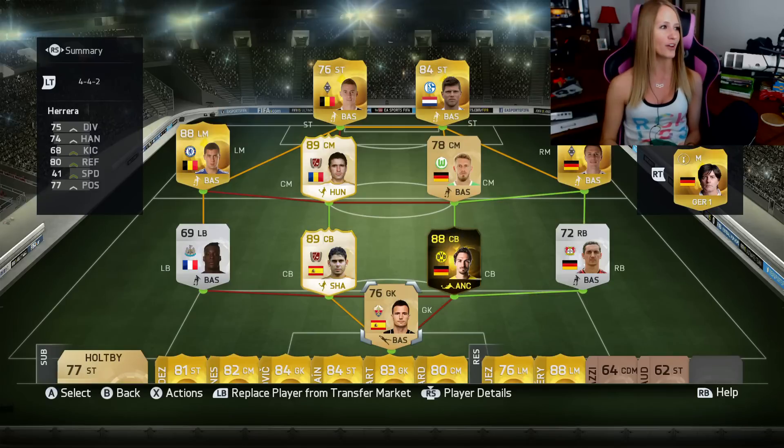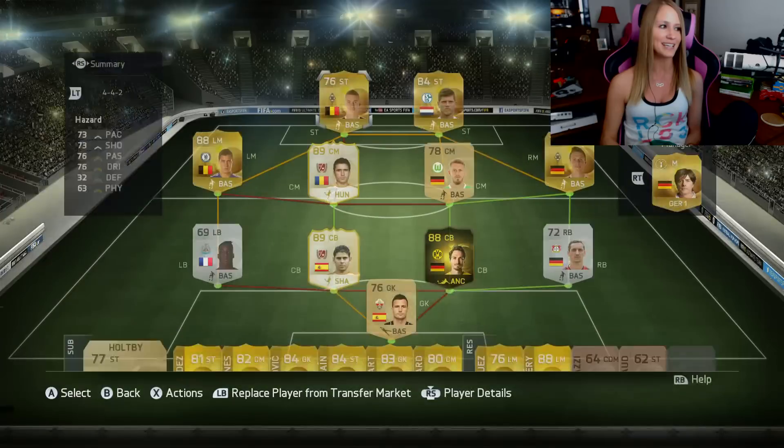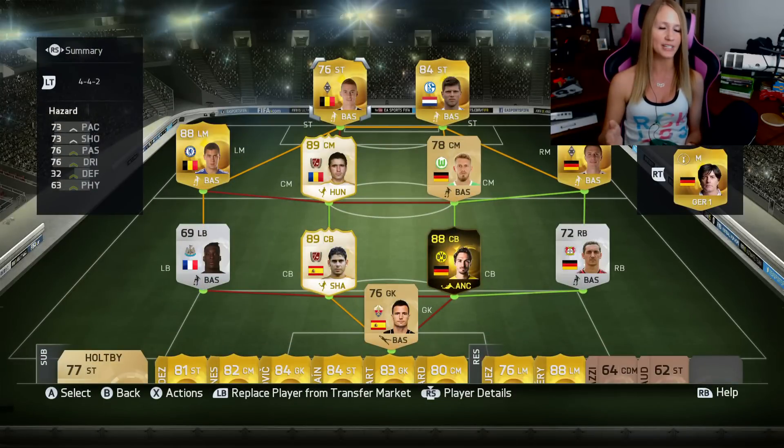Take a look at the squad on the screen right now. We get to use the Hazard Brothers — the one that we usually call Troll Hazard. Everybody gets mad because they say he's actually going to be a really good player and maybe better than his brother. I don't know about that, but people say that in the comments. We also get Eden Hazard.